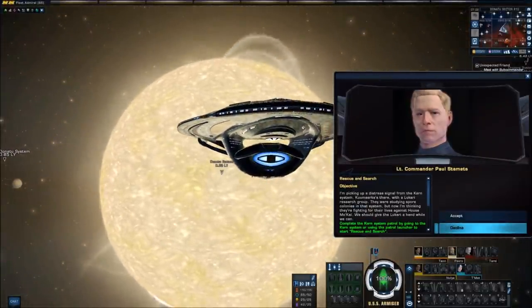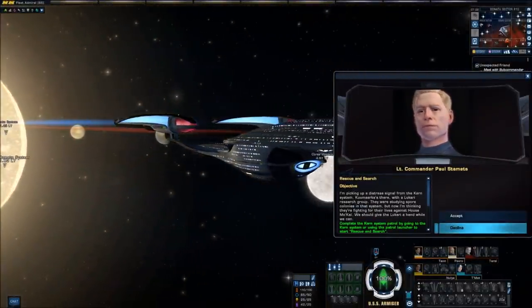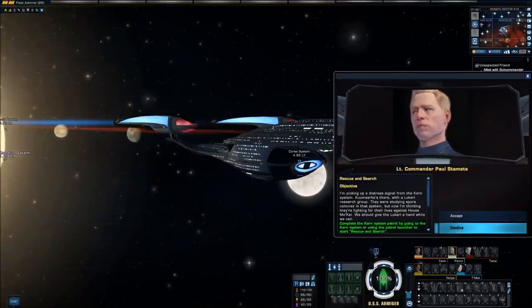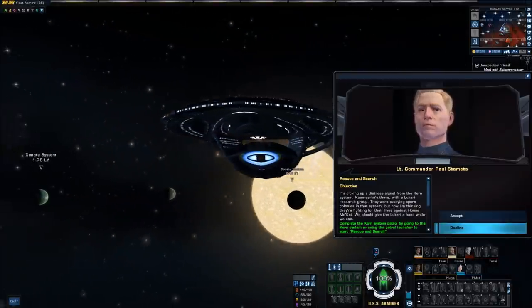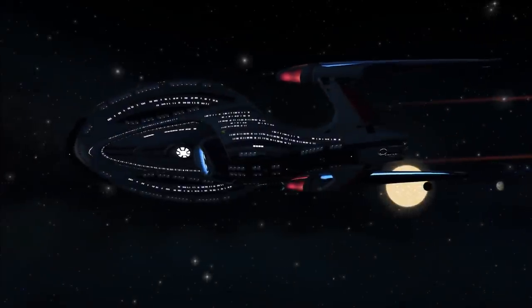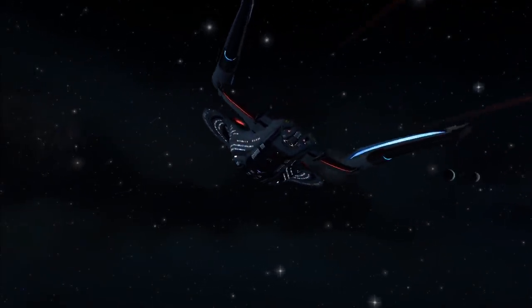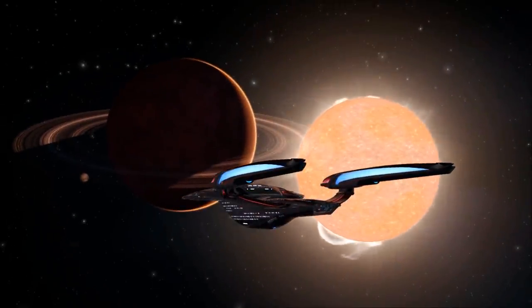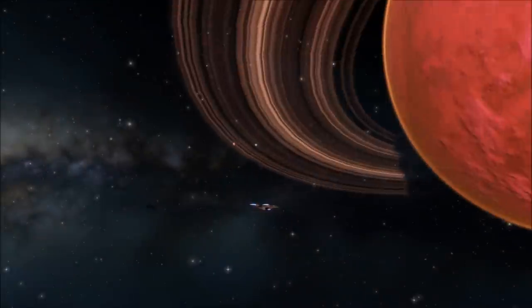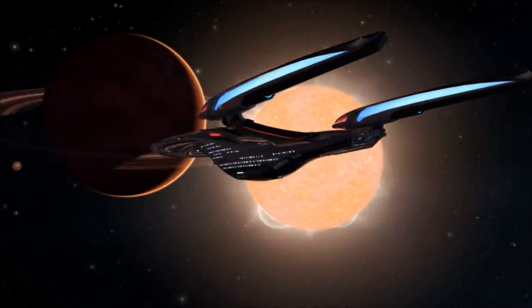We're picking up a distress signal from the Kern system. Kumarka is there with a Lucari research group — they were studying spore colonies in that system, but now they're fighting for their lives against House Mokai. We should give the Lucari a hand while we can. This will be a good opportunity to check in on how the Lucari fleet is growing. Kumarka is hardly alone out here anymore. The Kern system is along the Klingon-Federation border and home to a gas giant, and it is around this planet — Kern III — that we find our fellow explorer in a spot of bother.